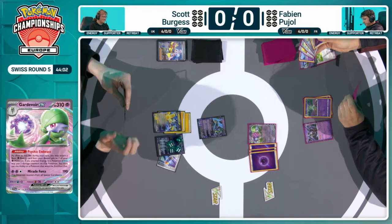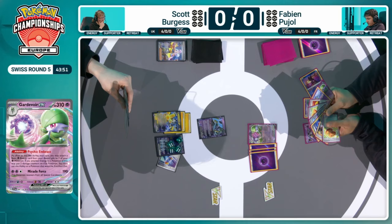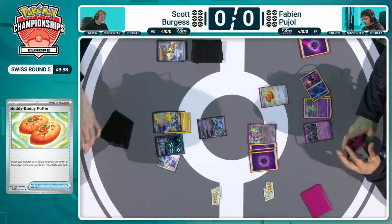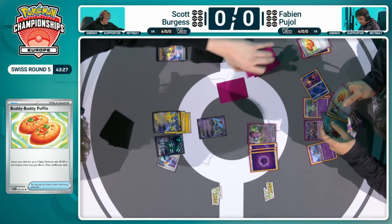Gardevoir EX gets another opportunity. There's the Concealed Cards, a fantastic card we've seen already throughout today. With the Gardevoir EX, if Scott were to attack into it, the Professor Turo's Scenario could be used to pick it up and promote the next Gardevoir EX. So you can just chain that one particular attacker that can survive any attack of the Iron Hands deck. Fabian does use Buddy Buddy Poffin to get out another Ralts, continuing to set up the board.